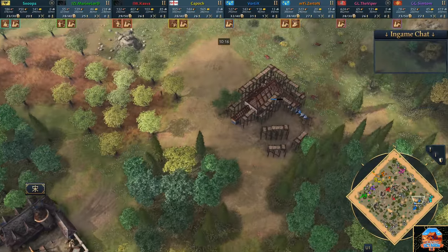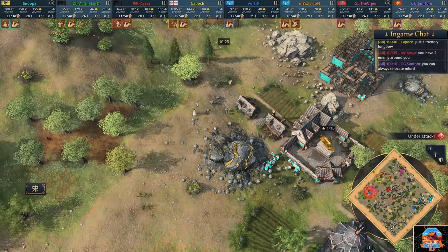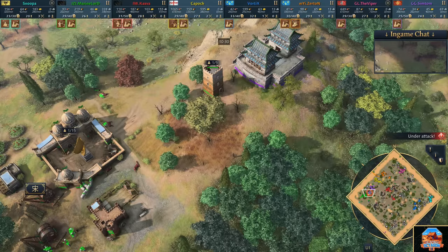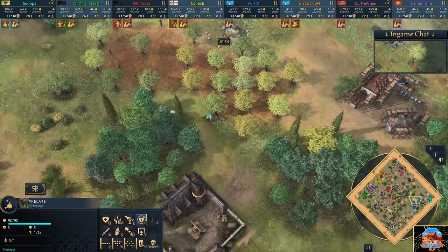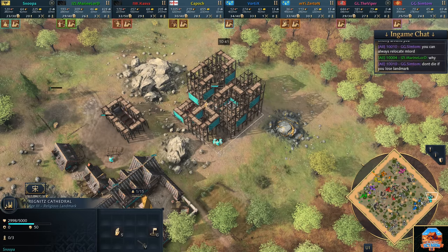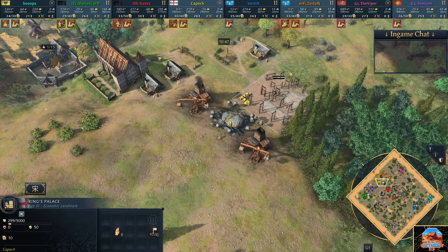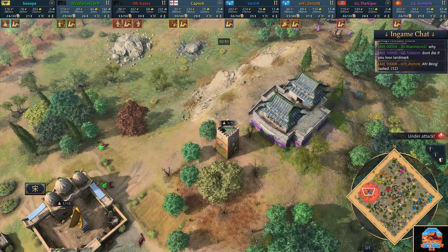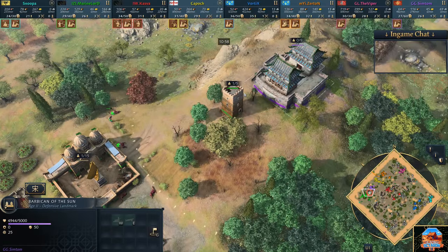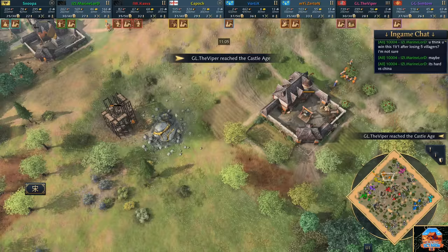Third town centre coming up for Vortex at the moment - he's expanding like a madman. Compare that to Snooper over here who's doing a little bit of snooping. Two Prelates already starting to move out, and the extra town centres have been spotted. Now he's going into Regnitz Cathedral, which is definitely the right call especially for a free-for-all. You can go Burgrave and pick yourself up a couple of early points, but you'd be letting yourself down for the rest of the game. So I think it's wise to start taking as many relics as you possibly can.